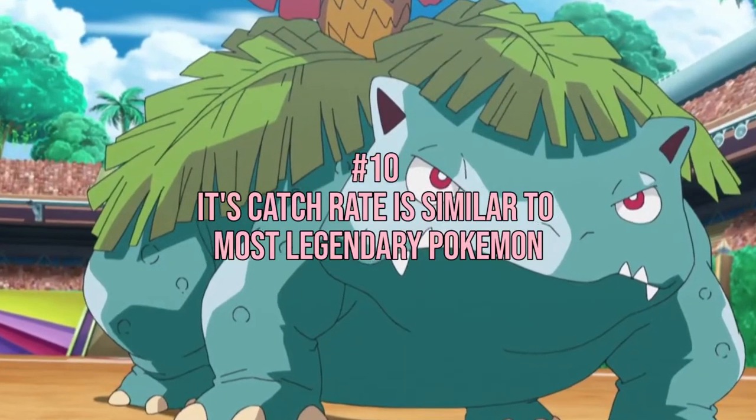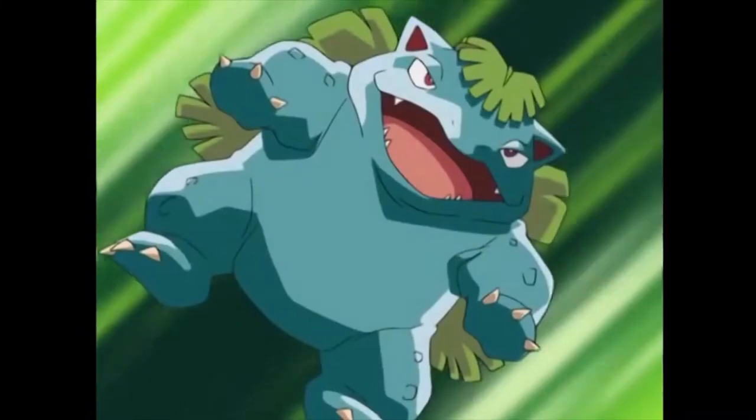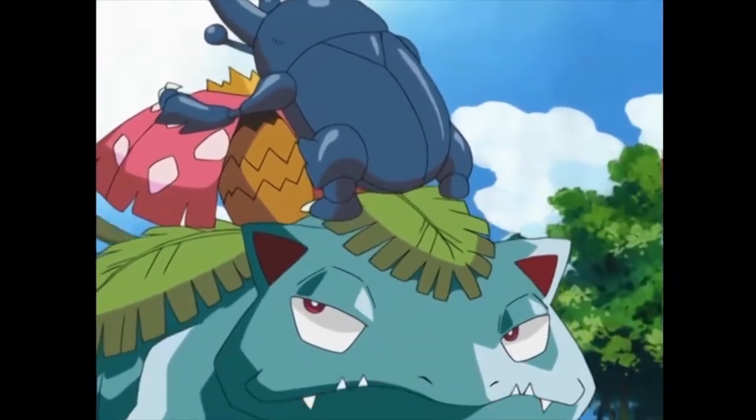Number 10: Its catch rate is similar to most legendary Pokemon. Even though you'll never discover a Venusaur in the wild, it has an extremely low catch rate of 11.9%. Compared to that, a majority of legendary Pokemon have catch rates ranging from 1 to 15%. This means that if you ever come across a wild Venusaur, you're going to need a lot of Pokeballs to get your hands on this one.